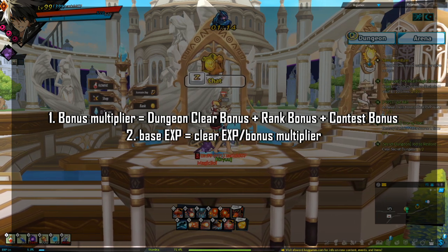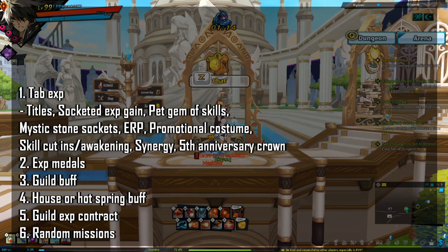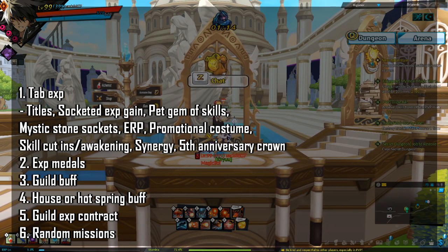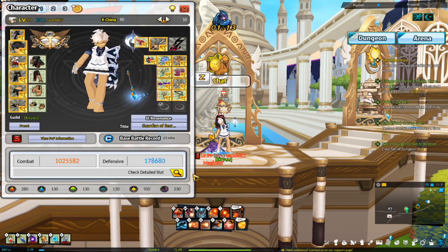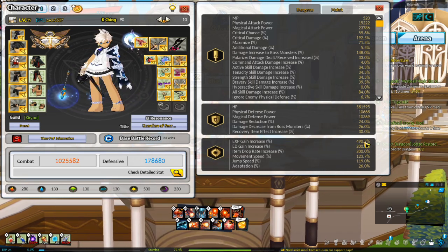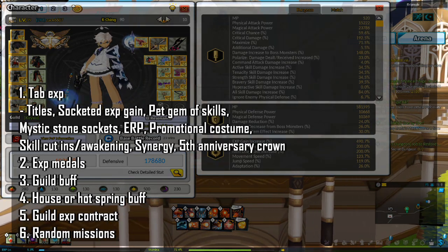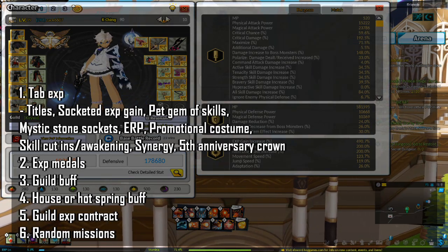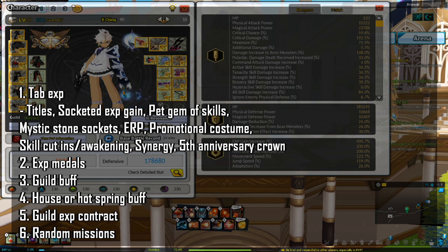Understanding how base EXP is determined is very important for calculating how other EXP boosts work. There are six types of EXP boosts in Elsword besides the bonus multipliers. First is tab EXP — the EXP gain shown when you pull up your stats tab by pressing U then the magnifying glass. Things that contribute to tab EXP include titles, socketed EXP gain, pet gem of skills, mystic stone sockets, ERP, promotional costumes, skill cut-ins and awakenings, synergy, and the fifth anniversary crown.